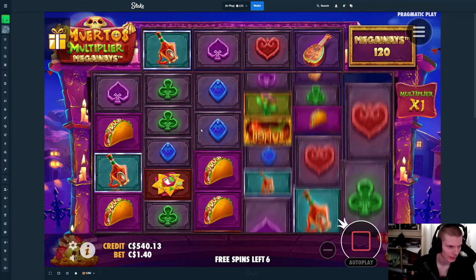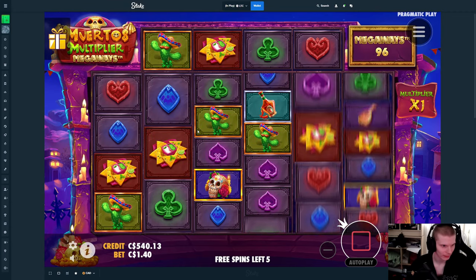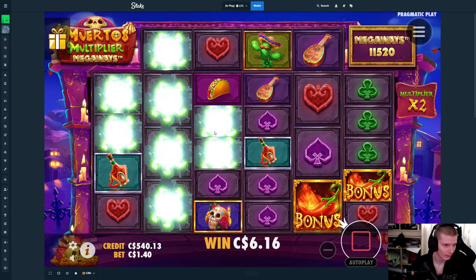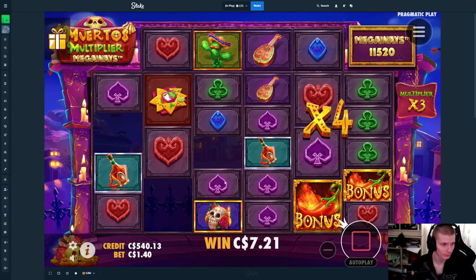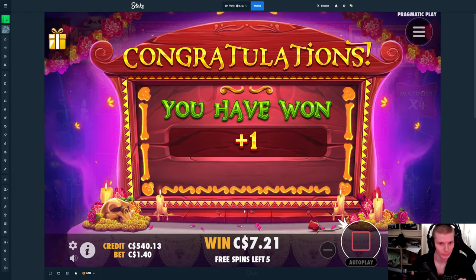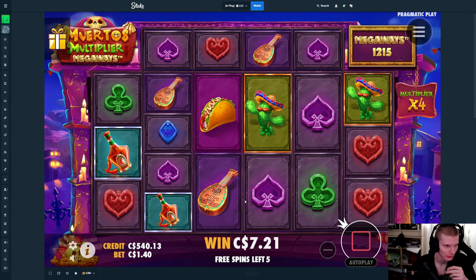Yeah, let me see how the luck is gonna be now. Definitely need to make back quite a bit, considering this is the re-depot. Hit the clover. Red. Okay. Double purple, heart. Purple now? That's a lot of purples too — that is not bad. We have a 4x and we get the re-trick, which is really good. If we can just start stacking wilds now and keep getting connections, this could be good.